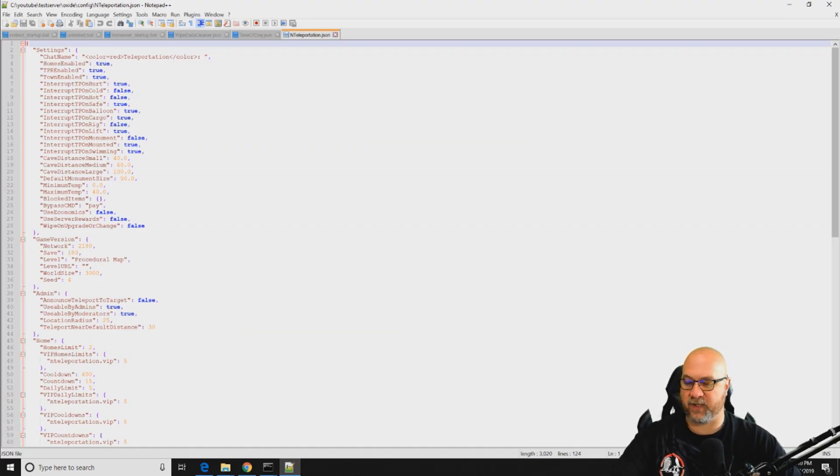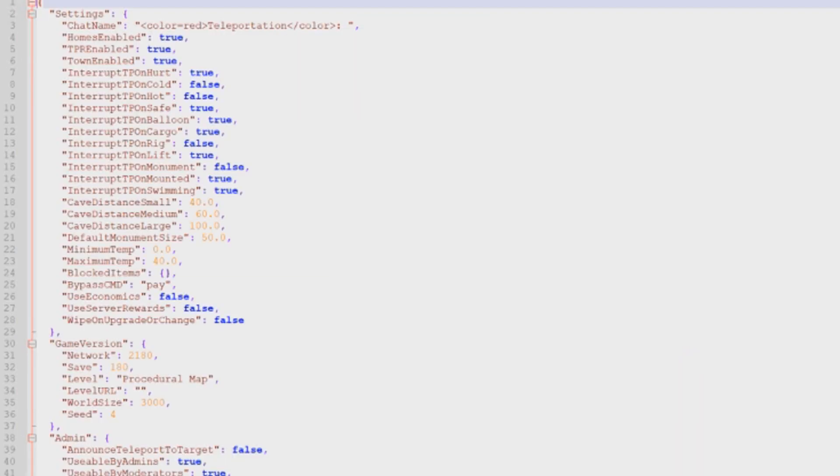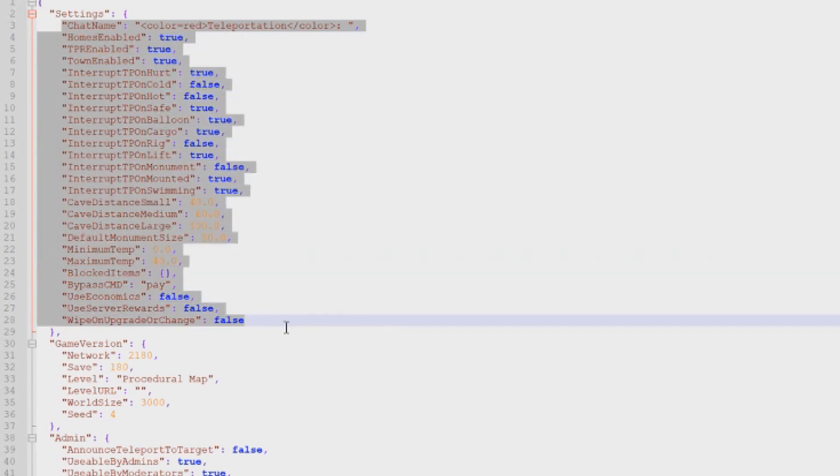Once we have the plugin installed, this is our configuration file that automatically generates. As you can see, the top section here is all of the settings that you can control to determine how nTeleport actually works in your server.